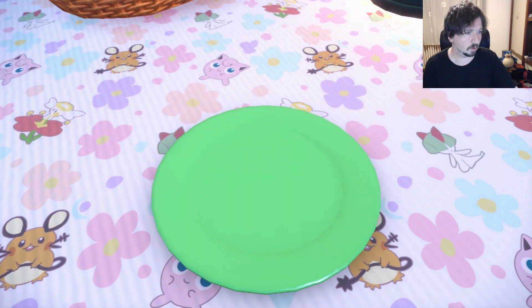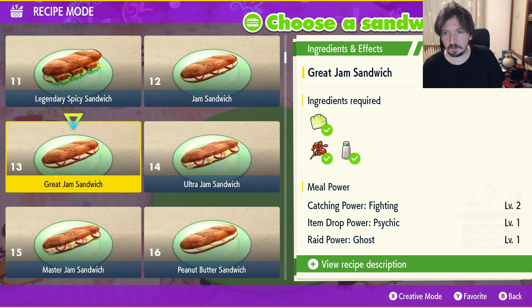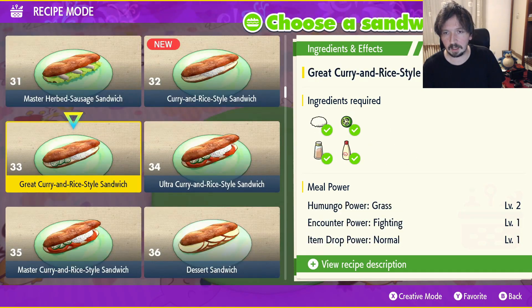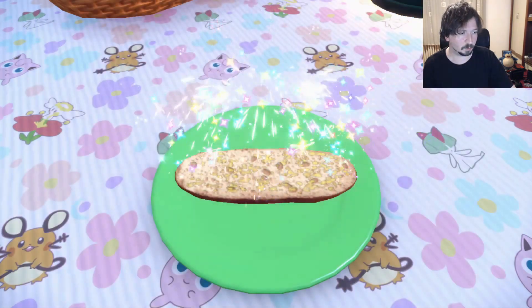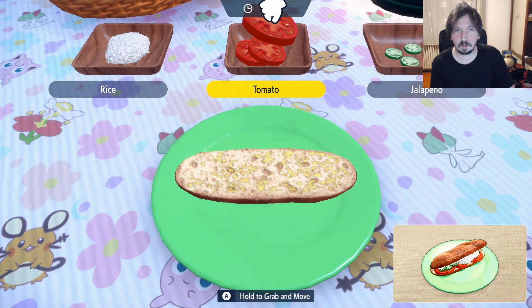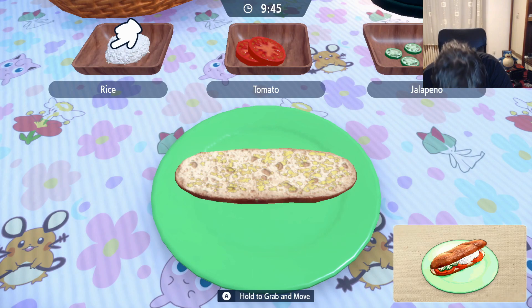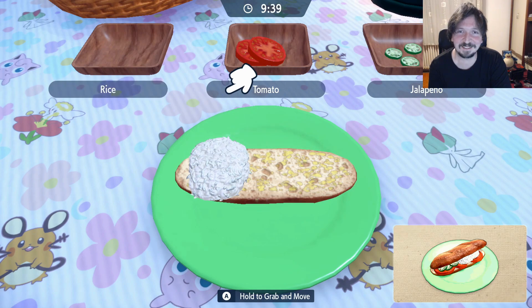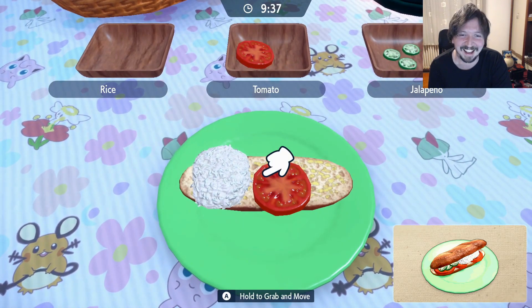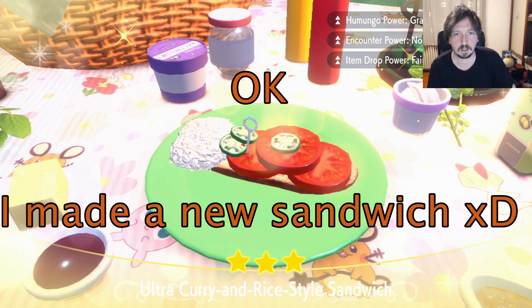Let's do sandwich number 34 - it's for the normal encounter. Let's start resetting the game until we get a Lechonk outbreak. Encounter Power two for Normal type - that's all we need, and now we start the day skipping.